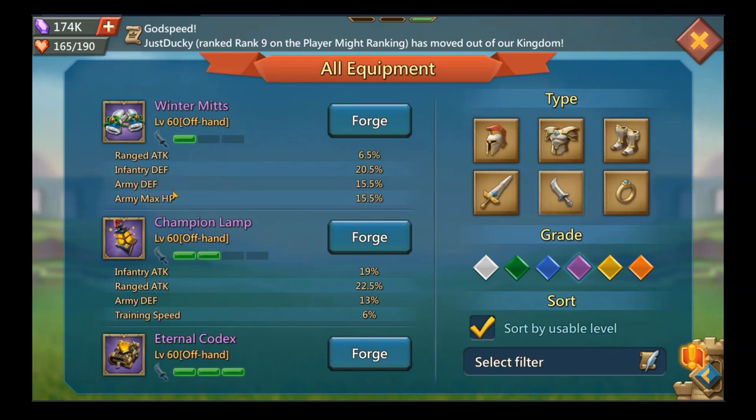From a free-to-play perspective, if you have purple Winter Myths you probably don't have purple champion offhand — I've only achieved that on two accounts. If I compare one grade above, the Winter Myths are still going to be better. Look at this: 75% total HP and about 100% defense, which equates to about 30% attack equivalent — roughly 30% total attack. So you'd lose about 20% attack going with purple champion. But is 20% attack better than 75% HP on a mixed set when defending? Absolutely not.